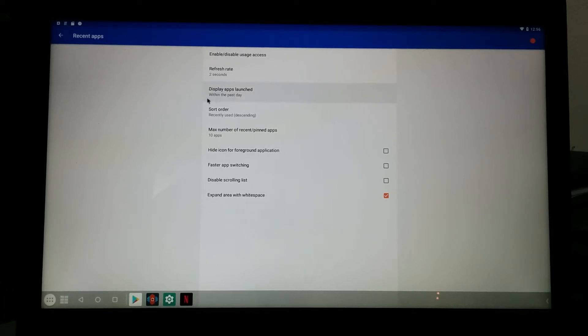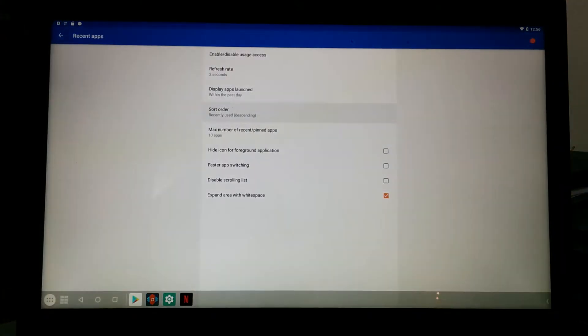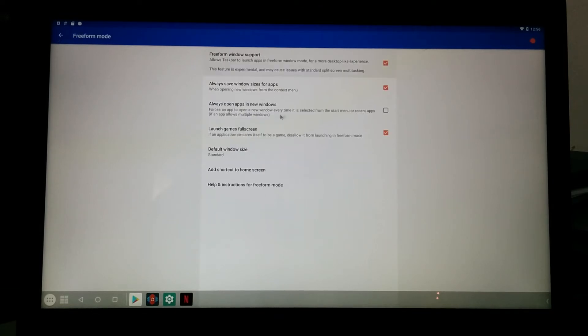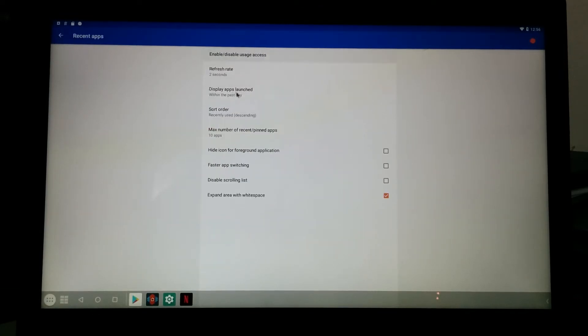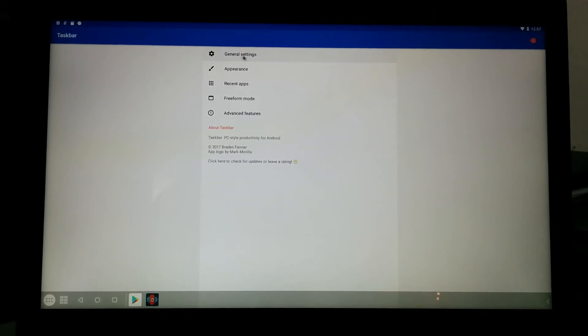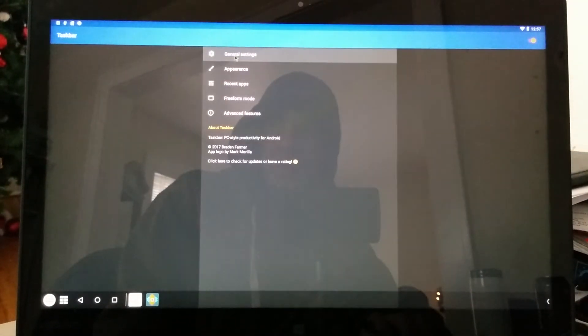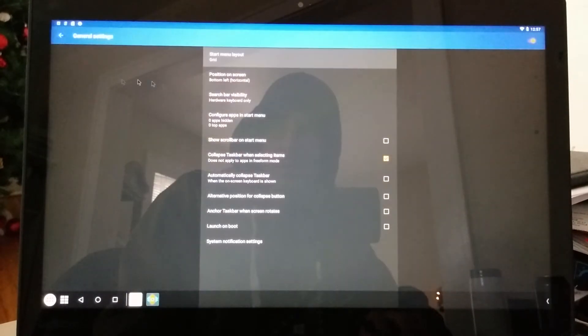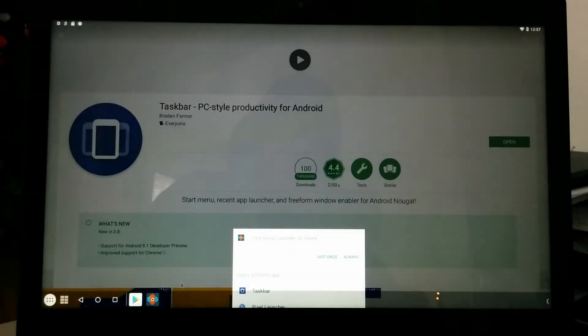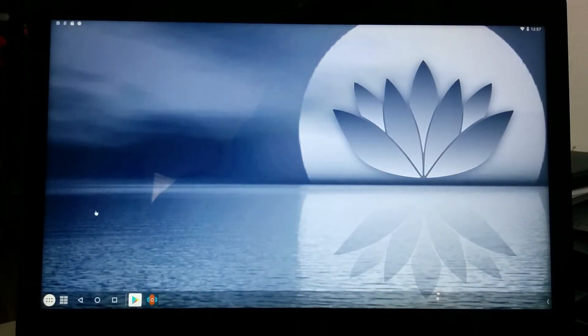We will select running apps only. Change it to dark theme. Come over here, let's make this a grid, and we don't need it to collapse. Launch on boot — good to go. And we'll select always. There we go.